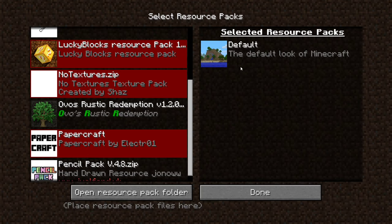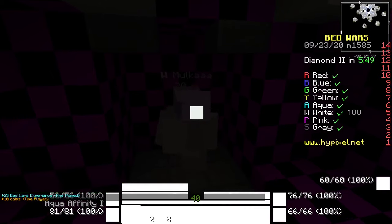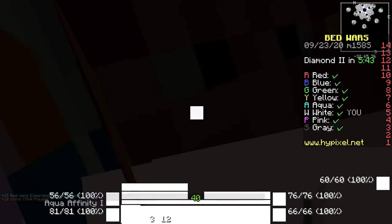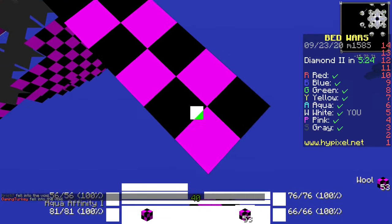The final texture pack we will be using is no textures.zip — it says no textures texture pack created by Snaz. It says it's made for a newer version of Minecraft, but once you see the textures it really doesn't matter what version you're on. Last round. Why did your YouTube statistics say that 100% of your subscribers are 45? I don't know, YouTube's weird sometimes — I hope that's not true.